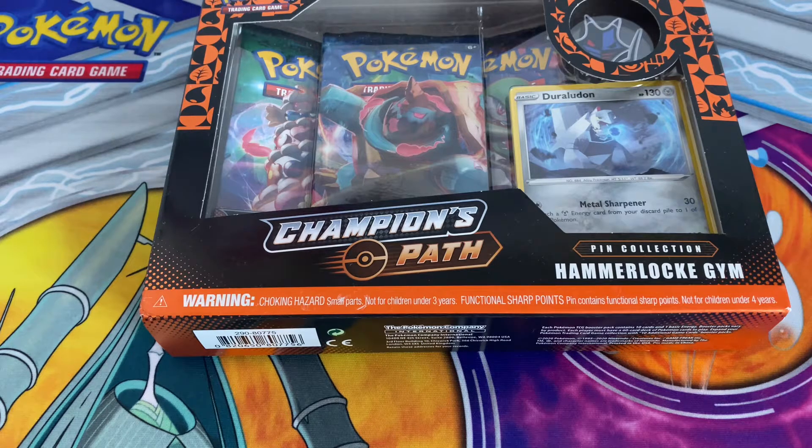Hello YouTubers, Cosmic Huskies is back again with another Champions Path Pokemon unboxing. Today will be the Hammerlock Pin Collection, which I got for Christmas from Gamesy, which my father got me. The last one I opened was the Spikemouth one, which had Gym Leader Piers and the Obstagoon promo. This one you get a Duraludon promo and the Hammerlock Gym Pin.